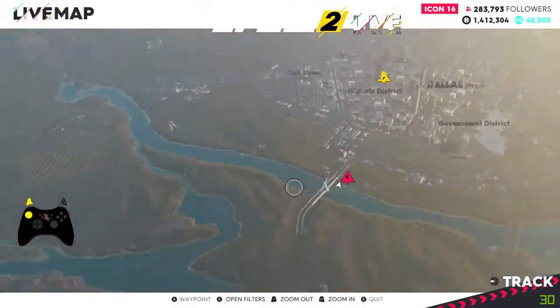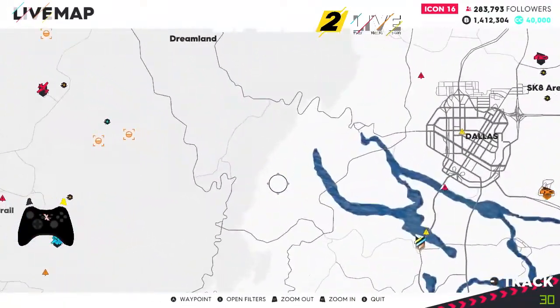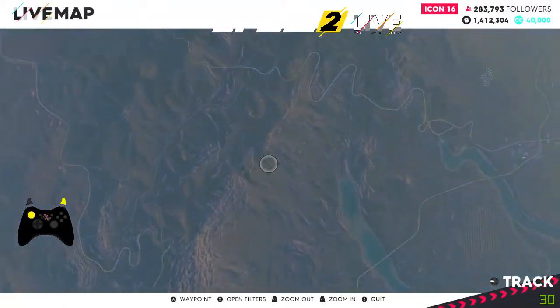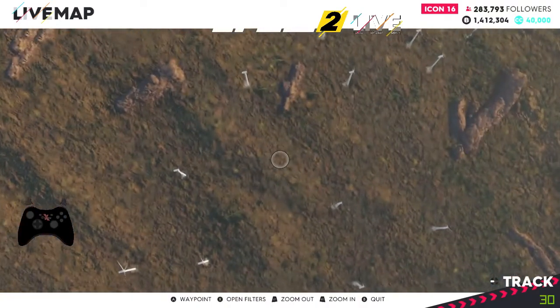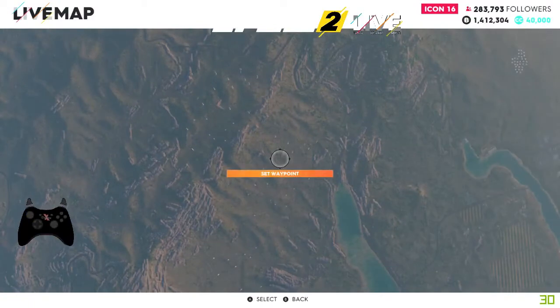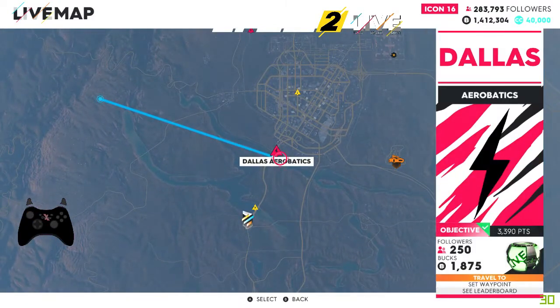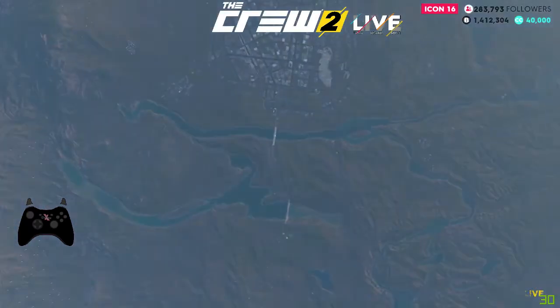Let me zoom out and we'll just put a waypoint down of where we've got to go. If we go left of Dallas and zoom in a little bit you can start to see all the wind turbines. We'll set a waypoint there and then I will spawn on the Dallas aerobatics.